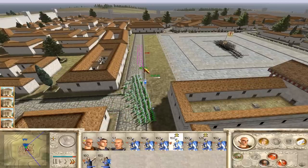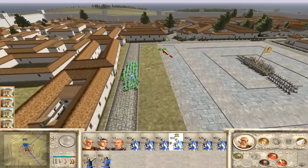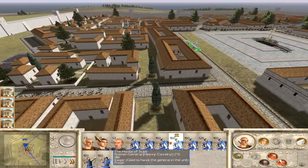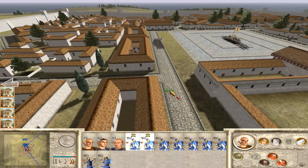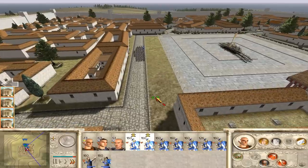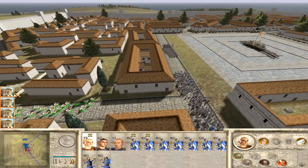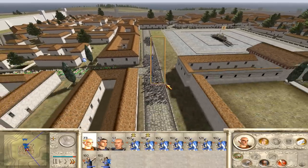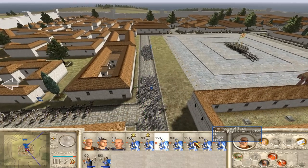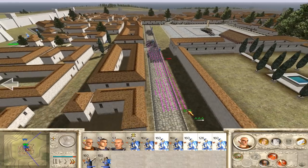I'll bring in some more over here. I'll put them all set up nice and ready so they can just move just a little bit into the town square and shoot off their Pila. We also have archers — need to put them in the back as well. All of this preparation is crucial, because if we don't do it we're going to take a lot of casualties. I think we've got their faction heir right here. General's bodyguard units are very strong in the early campaign, and in the late campaign as well — but by the late campaign you've got units that can counter them properly.